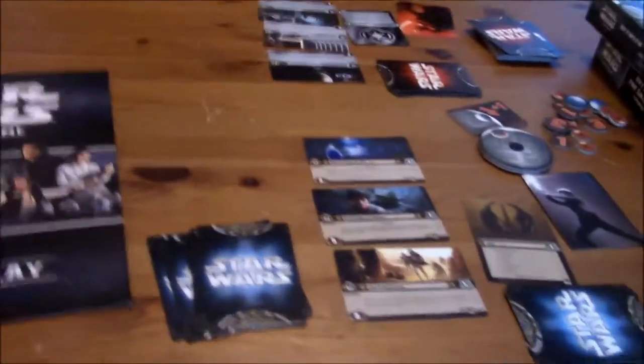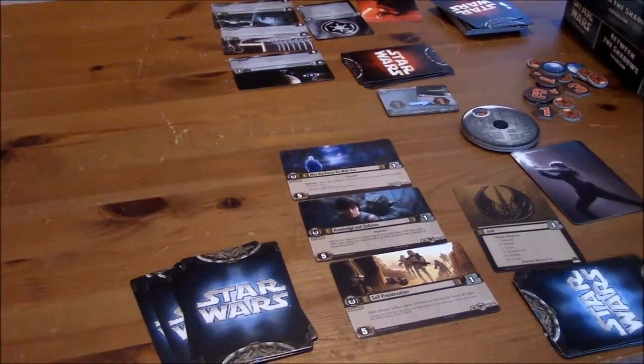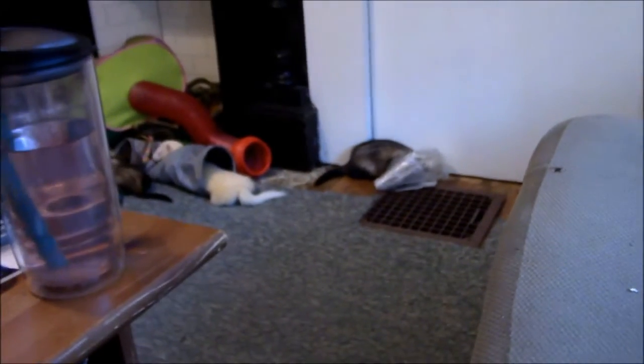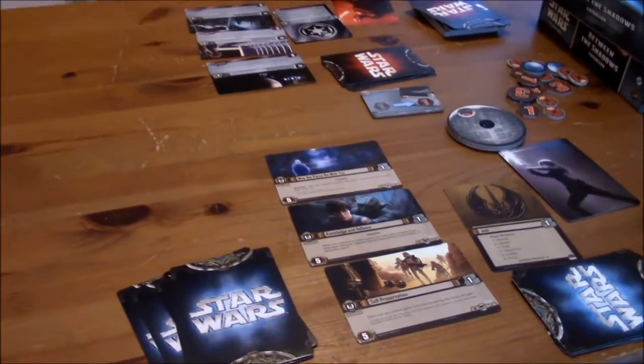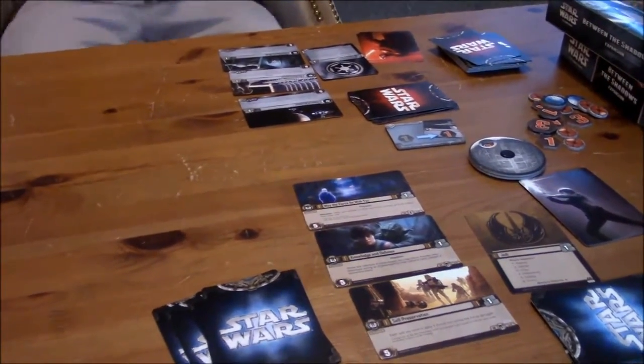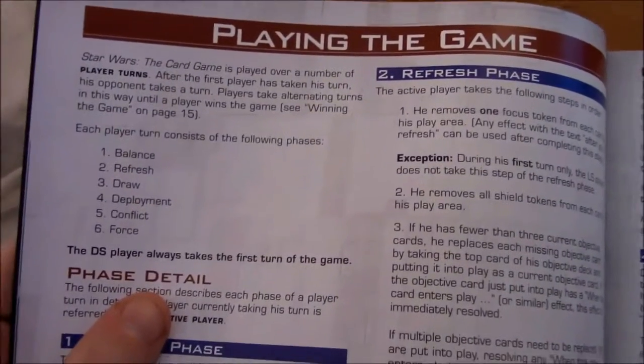Let me get my binder out of here. Okay, so we can actually start now — assuming that Miss Sarah over there is done playing with the bubble wrap. So the Dark Side takes the first turn of the game. I'm going to have to refer to the manual because I'm still not fully familiar — it's been a while since I've played.